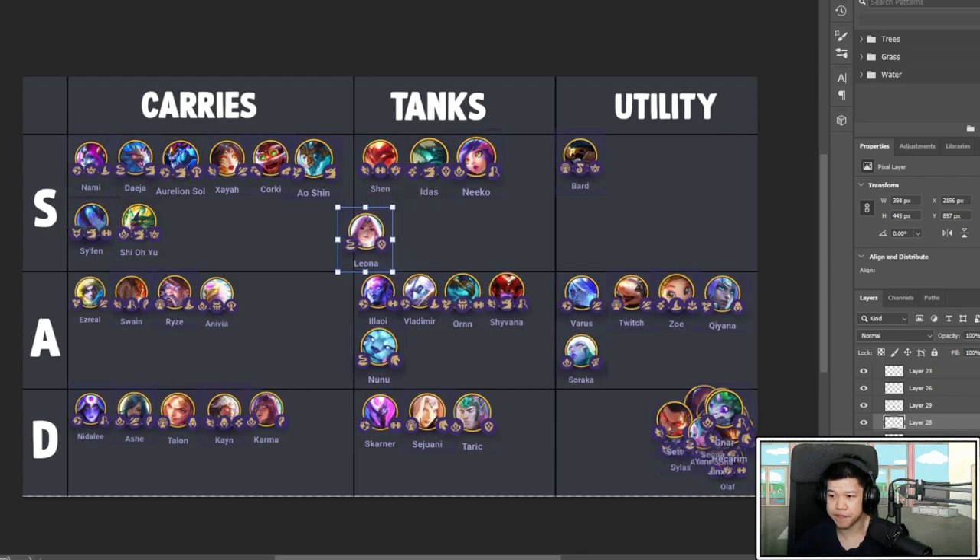Leona is okay — you can slap her in. Anyone with Guardian feels like a great tank since it shields yourself and your units based on max HP. Warmog's is really good here — Warmog's, Stone Plate, Dragon's Claw. Most of the time you'll give items to Braum instead of Leona if you're going Guardians. She's okay, feels okay — Dawnbringer keeps her alive for a long time but it's not something you want to itemize usually.